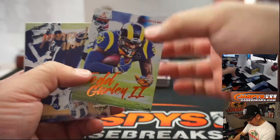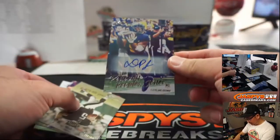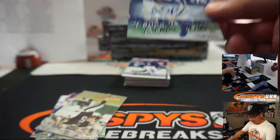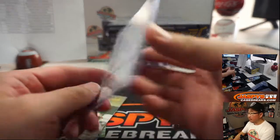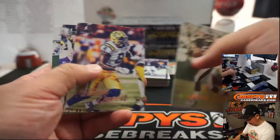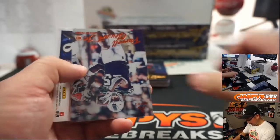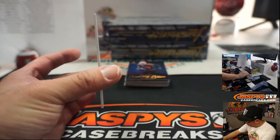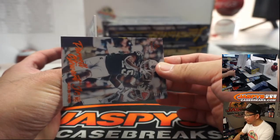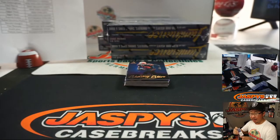There's Todd Gurley to 50 — still a Rams edition there. And we got Donovan Peoples-Jones to 299, Browns — Glenn. By the time I get to Cleveland, she'll be rising. We got Terrell Stewart Jr. for the Green Bay Packers, numbered 43 out of 50. The relic is Lamar Jackson, Ravens — Aaron with the Ravens.